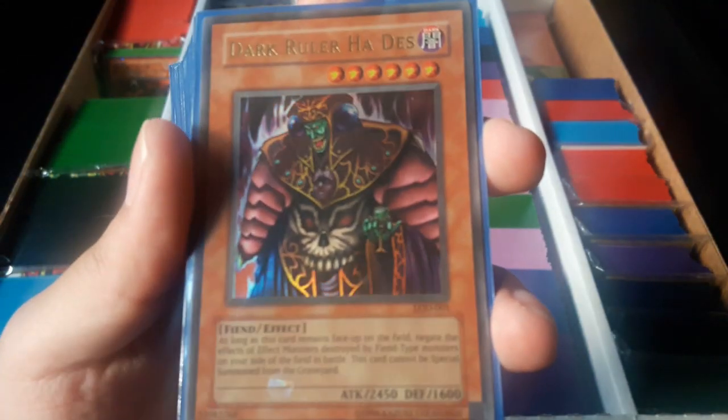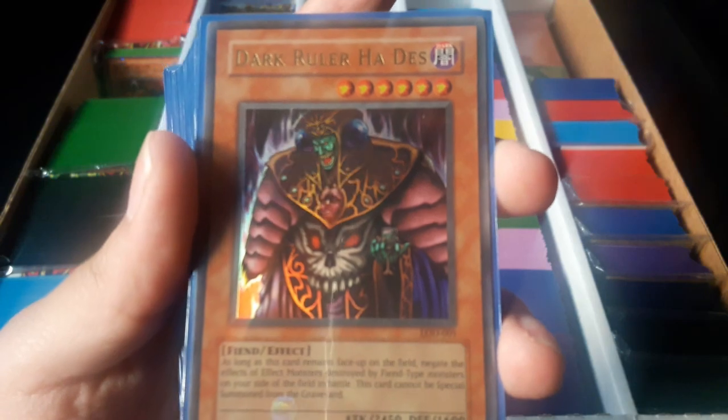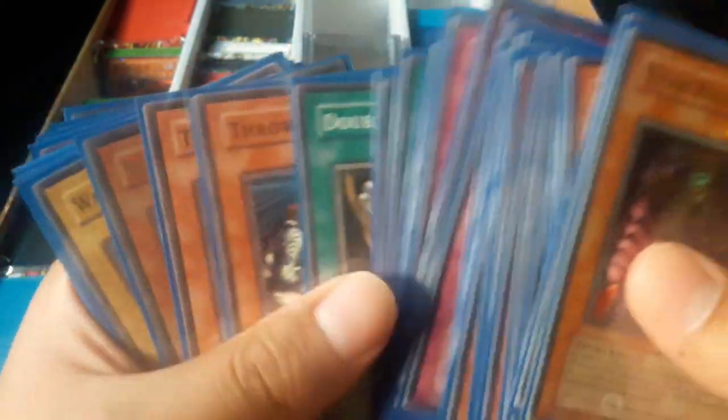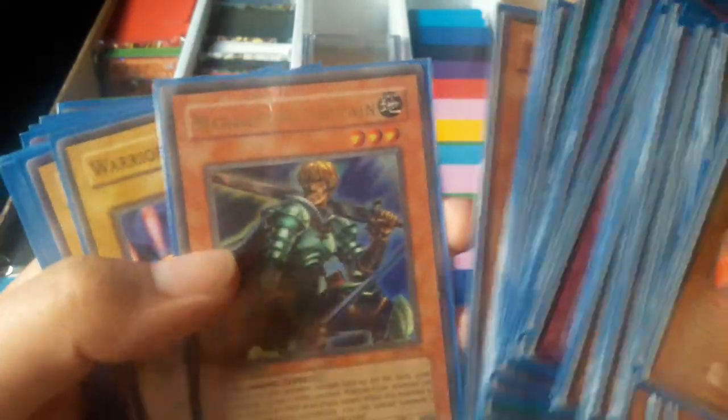The LOD Legacy of Darkness, I believe it is. Dark Ruler Hadas. Just all the cards from the set. I am thinking of getting a binder, but I've been looking online. So I might end up buying one and putting my holos and everything in there and just leaving the commons and rarish stuff in this box.